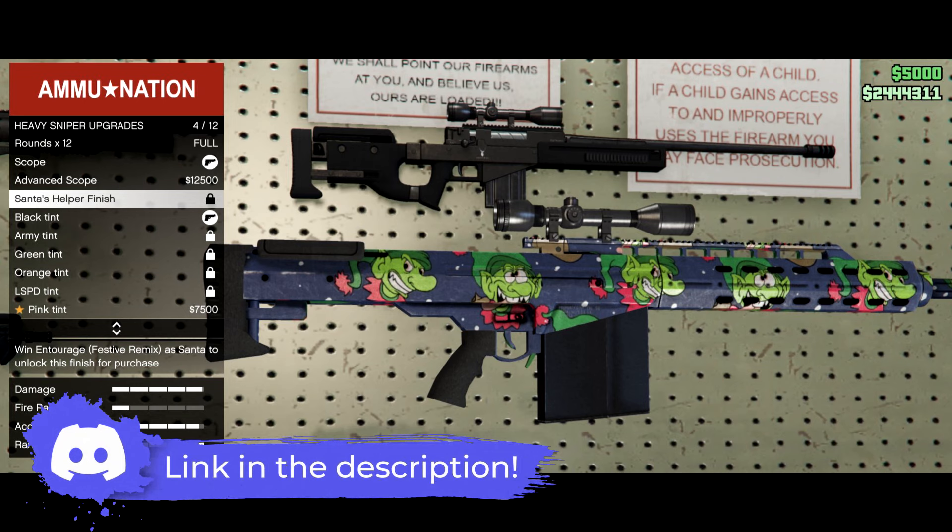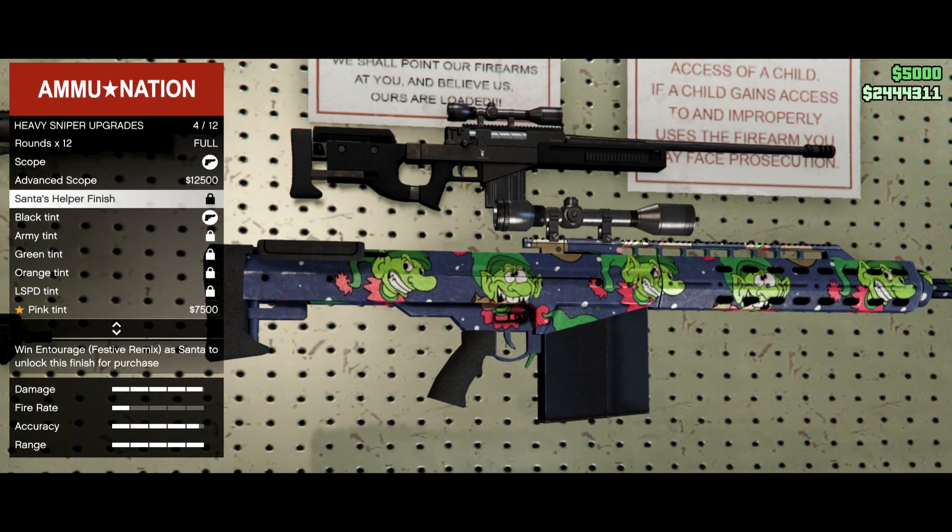The next weapon livery is the Santa's Helper finish for the Heavy Sniper. I really like the purple color background on this one — it looks like green smurf or goblin designs, though I could be wrong. In order to unlock this weapon skin you need to win Entourage Festive Remix as a Santa, so you only have to play as Santa once and win one time to unlock this livery.